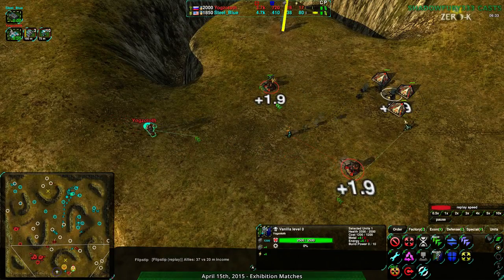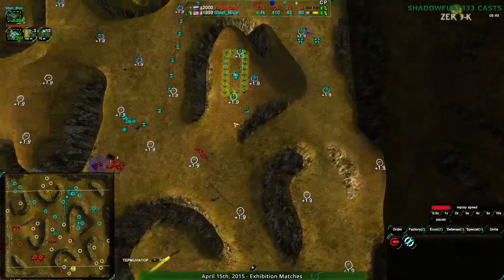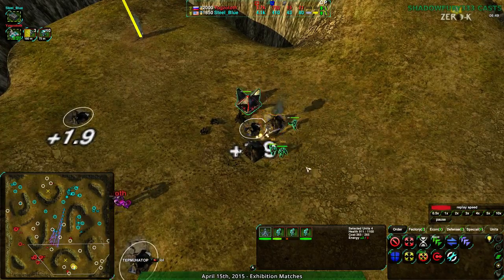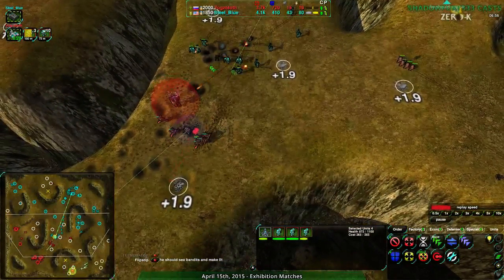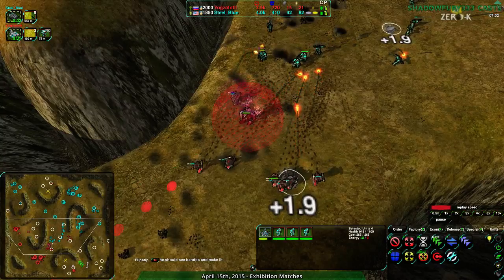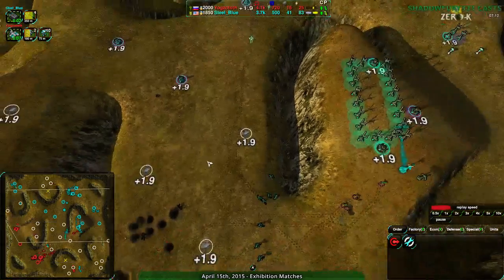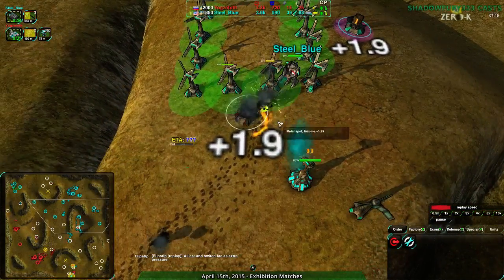Metal Extractors are down. The commander coming in to try to deal with it — but I think Steel Blue is going to take this, and I mean the game entirely. They have almost three times the economy. They're getting rid of the energy in this area too, so the reclaim is going to be less useful. They did exactly what one should do when attacking a primary base — get rid of the energy — advice Sactoth gave during the FPVOD stream last week. Steel Blue has done everything right here.